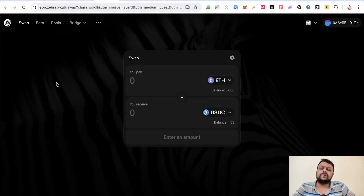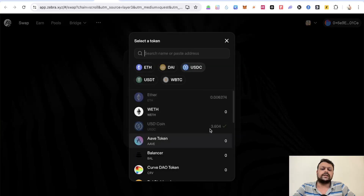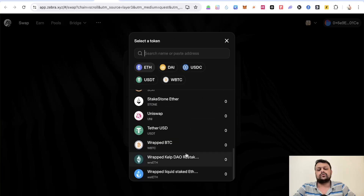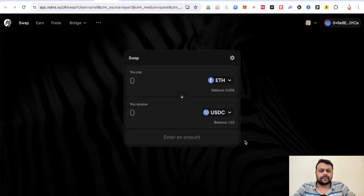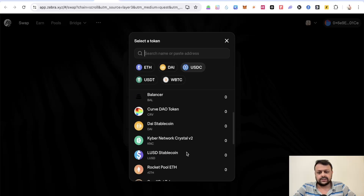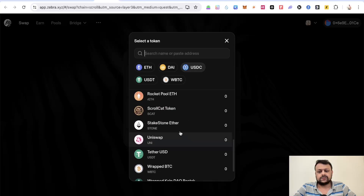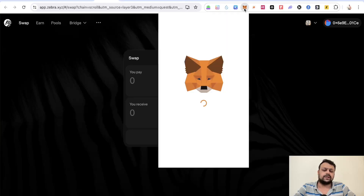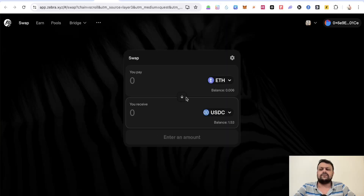The next thing you can do is use Zebra Finance to swap between tokens on the Scroll network. Simply select Scroll and swap whatever tokens and coins are available. I haven't bought many coins and tokens on Scroll network yet — there is Highway, and Curve Down which I think is a new meme coin. I only have ETH and USDC in my wallet, and similarly there aren't many blue chip NFT collections on Scroll network or many notable meme coins or utility DEX tokens yet.